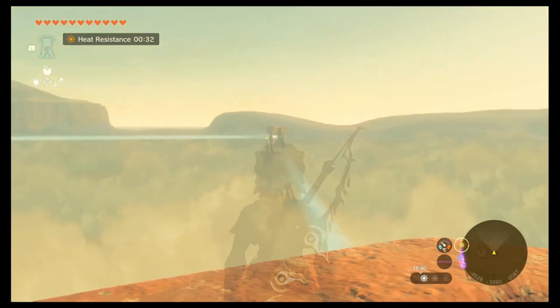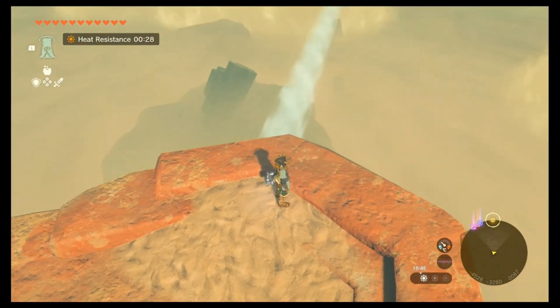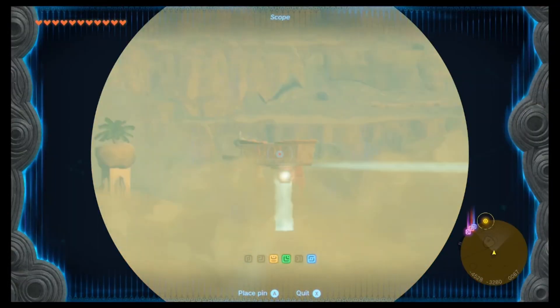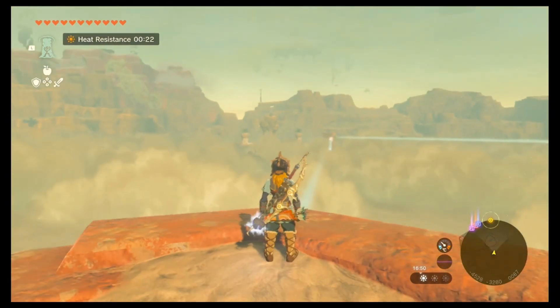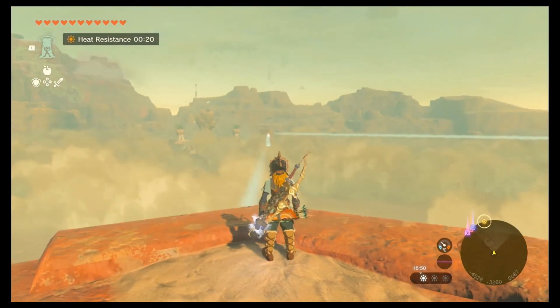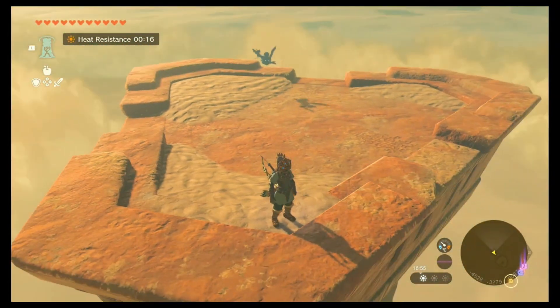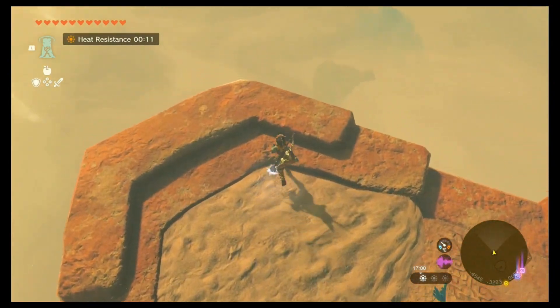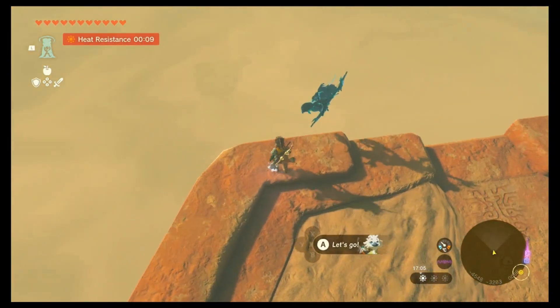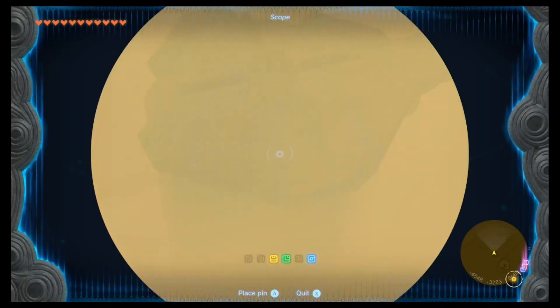There are actually three structures out in the desert, and the third one is a bit harder to find. When you first light up the first structure, it will shoot light in a direction, but the tower it needs to hit isn't visible — it's buried under the sand. You need to find where it is, and if you run a little further you can see a small structure with a wheel on the top.